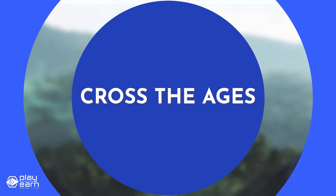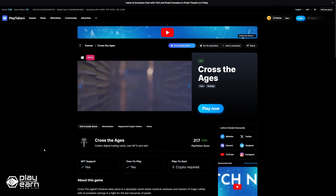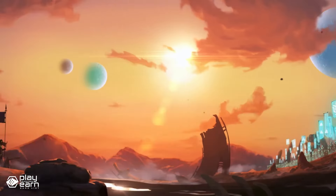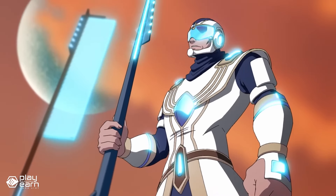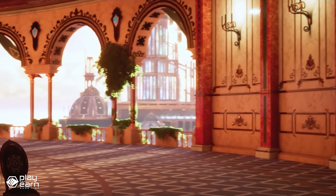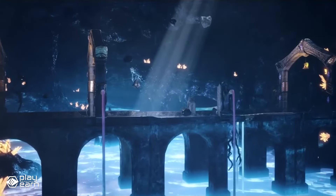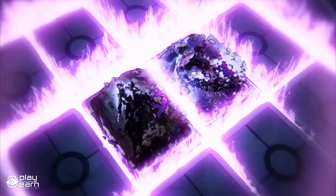The next game on our list is Cross the Ages. Cross the Ages is a strategy card game being built on Immutable. It is set in a dystopian world where mystical creatures and masters of magic collide with AI-powered cyborgs in a fight for the last resources of power. The lore of this universe is based on seven novels, and its essence is a mix of three major types of literature: fantasy, science fiction, and post-apocalyptic. The trading card game features characters from Artelium, the world across the ages.